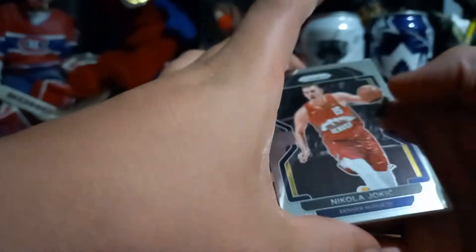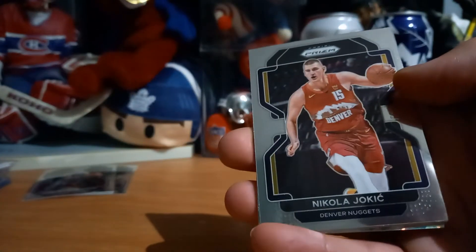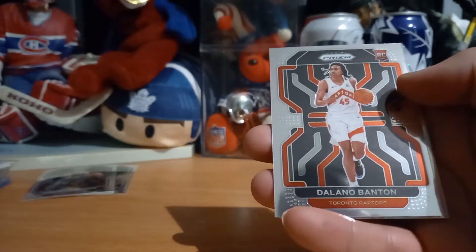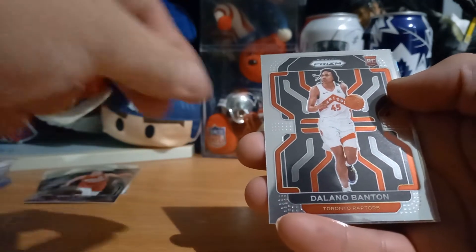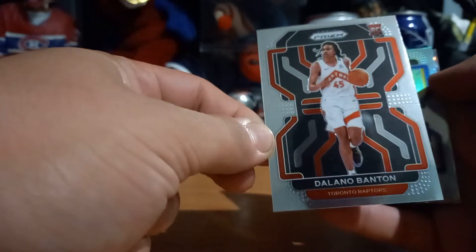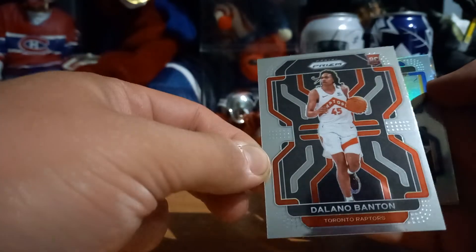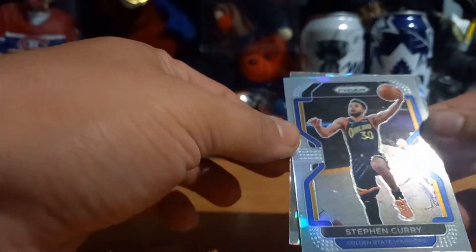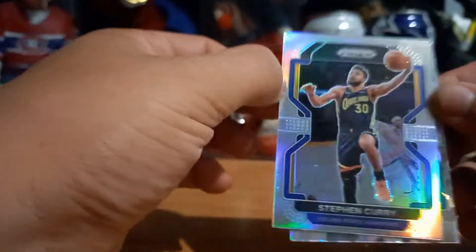Miles Bridges — not the greatest. He comes through for me for the RPAs — awesome. Delano, Ben — rookie card for the Toronto Raptors. Seth Curry — I'm assuming this is a variant... no, it's a Prism. That's a nice hit.